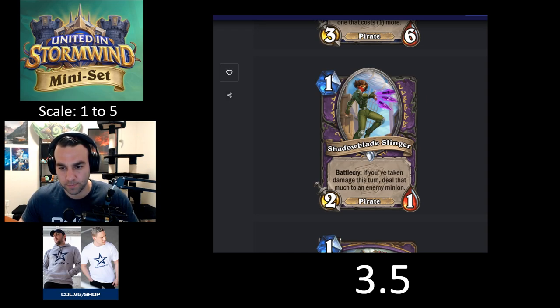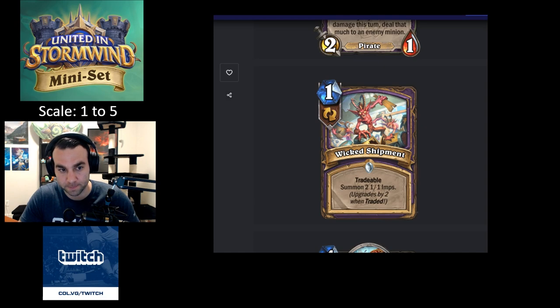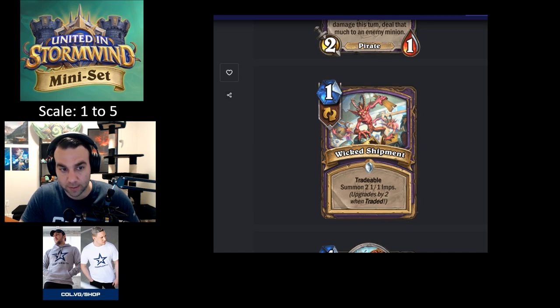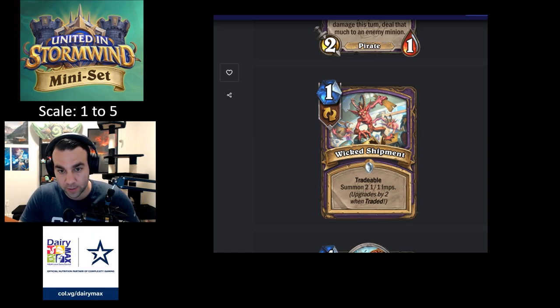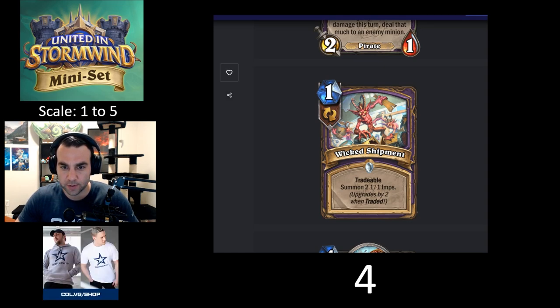Wicked Shipment — one mana, Tradable: summon two 1/1 Imps. Upgrades by two when traded. It's like Lost in the Jungle on turn one, so you'd want to keep it early. If you draw it late and it's not upgraded you just shuffle it away. The Demon tag on the Imps is good too. I feel like it's a four — most of the time you'll play it because even just one mana for two 1/1 Demons with Imp tag is good.